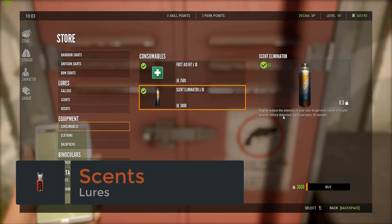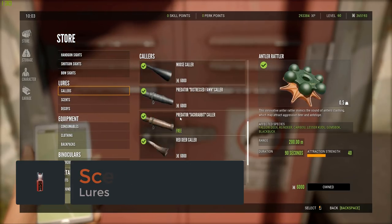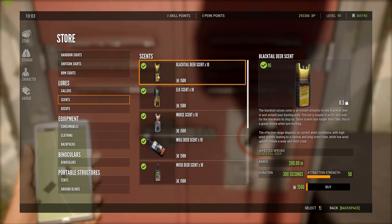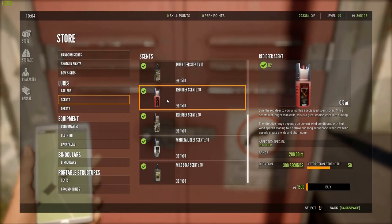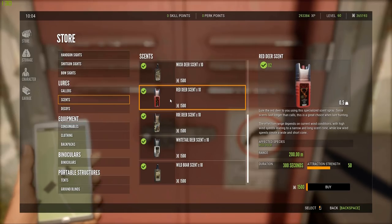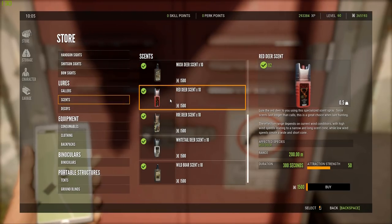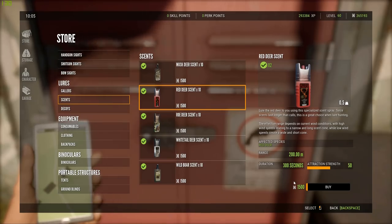You will find all the scents in the store under Lures — head down to Scents. $1,500 for a charge of 10 per buy — not too bad. Now please note, even though they have a high attraction strength, they are still reliant on the wind blowing in the direction of the animals. Having a range of 200 meters is pretty good — that's about the range that the larger animals are going to smell you in the first place. It only lasts for 300 seconds, but can be a very powerful tool.